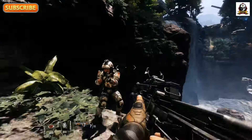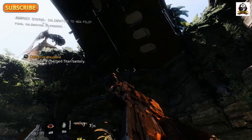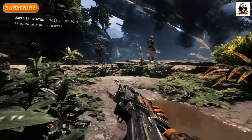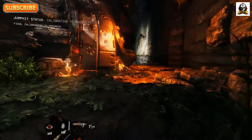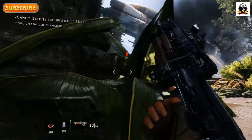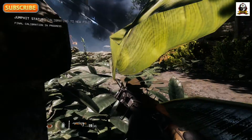Oh crap, somebody heard me or saw me — he kicked me and killed me. Okay, we'll go up there again. We may not be able to be as stealthy as I want. Let's just shoot them this time — there was a guy in that opening, that's why the stealth didn't work. Or somebody was looking at us from up above. Yeah, there's a guy that was in there — dirty rat.